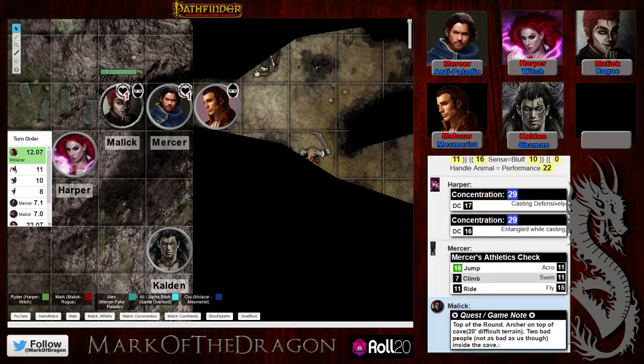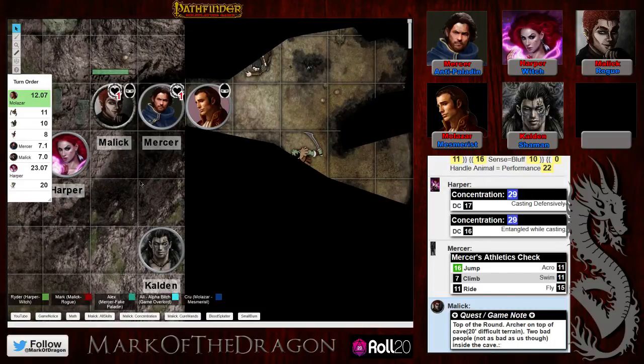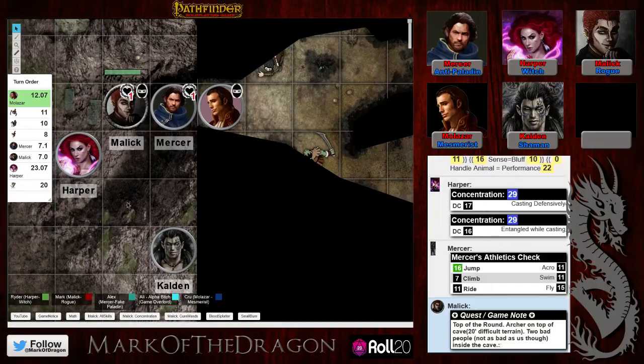Mercer growls under his breath: 'I see them.' It's Kru's turn. Kru decides to move into the cave then delay — actually he can prepare an action or just delay. He opts to delay until after Mercer. The DM moves Kru's position in the initiative order after some struggle with the interface.